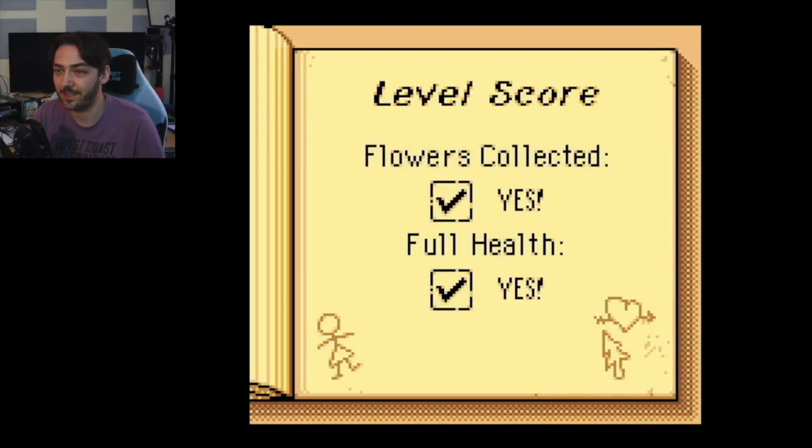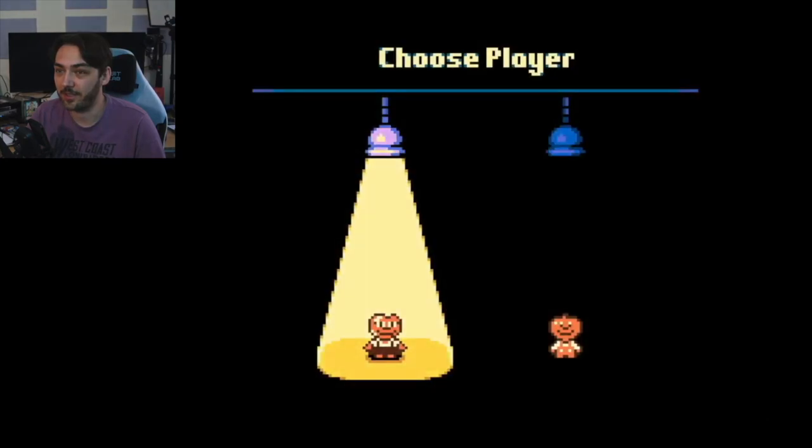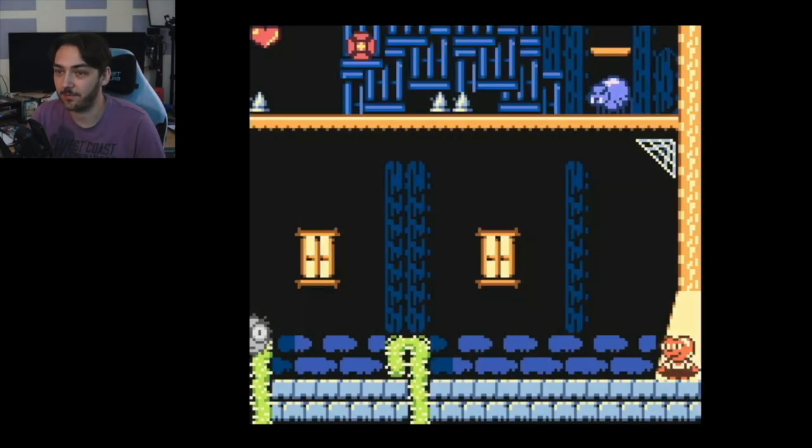All flowers and full health — excellent! I haven't seen any secrets in any of the stages; I wonder if there's one in each area. Let's go to the barn next and play as the other character.